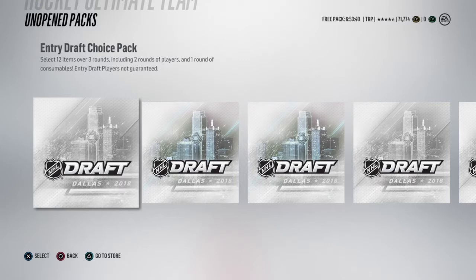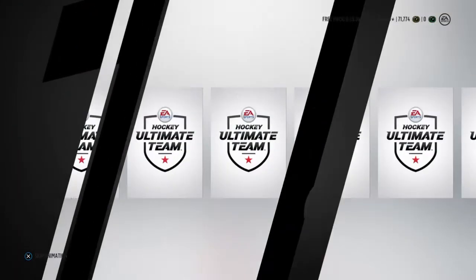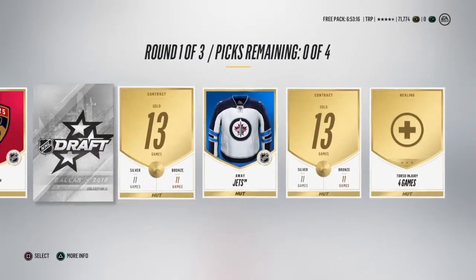Basically, what's nice about these set cards is they go for about the same amount. For example, Robitaille I did for 200k — his price did drop but I sold him. I'm selling Robitaille and others, so let's go right into the packs. Going into entry draft choice pack number one to see what we can get.